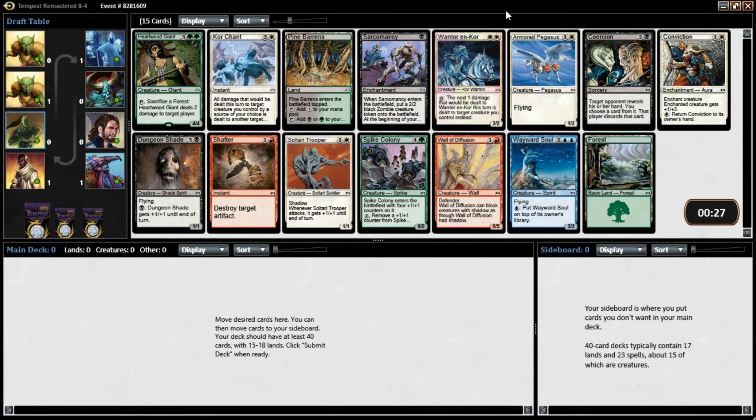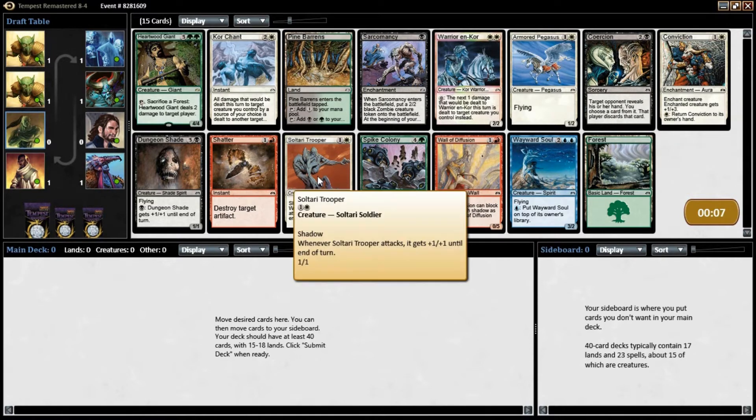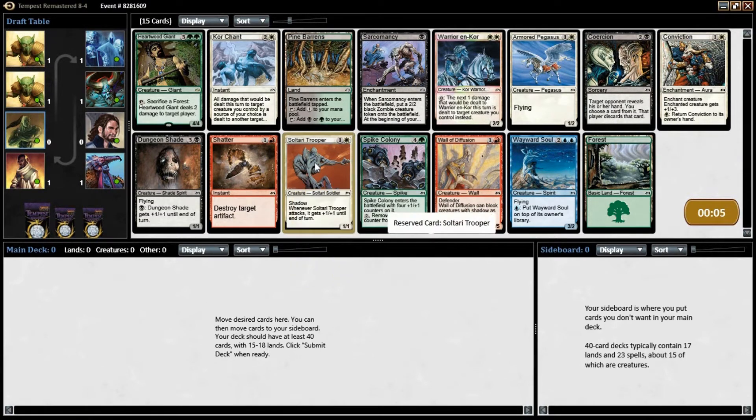This is a very fast format, there's just a lot of aggressive creatures. Sacramency is great, Sultari Trooper is great. Those are the two I'm kind of thinking about here. I do like the evasive flyers, but I think I just want to go with something quick and easy to cast, like Sultari Trooper.